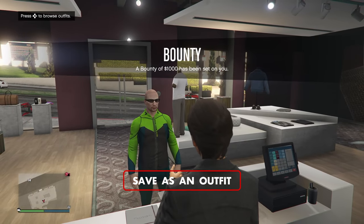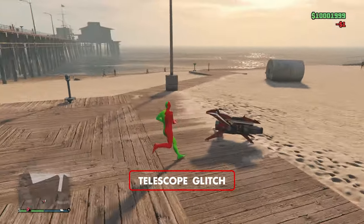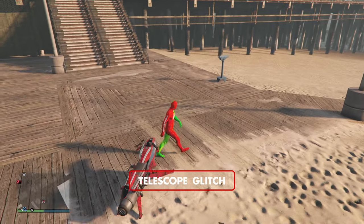Re-equip your body suit, then go to a telescope at Vespucci Pier. Run up to it and press the button to look through it, but then move your character controls around, which will prevent them from looking through the telescope.